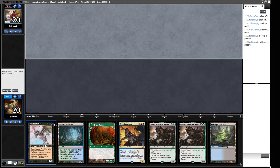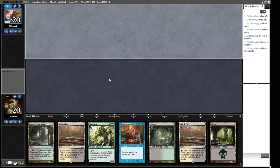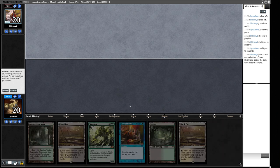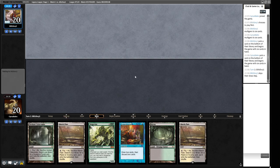This is our opening hand on the draw. It doesn't actually do anything — we can put Hogaks and Amalgams in the graveyard but then what? So I think we should mulligan. This next hand is a bit of a mystery. We have a Vengevine and a way of putting it in the graveyard. Do we think the top three cards of our library are going to make this hand good? I'm willing to try it.